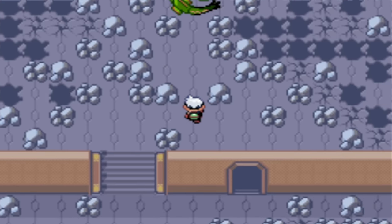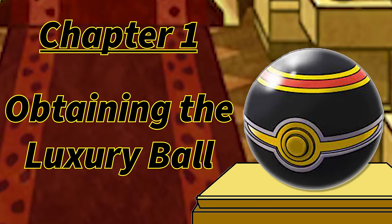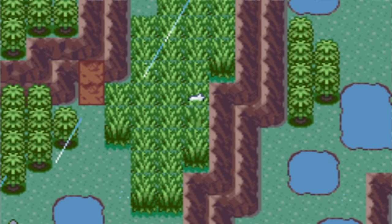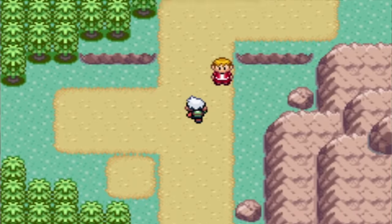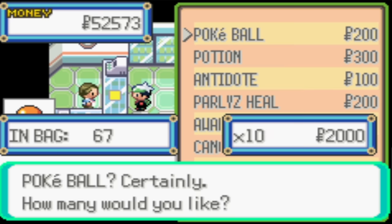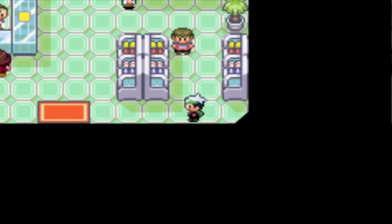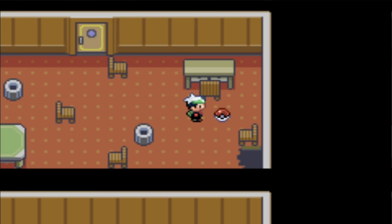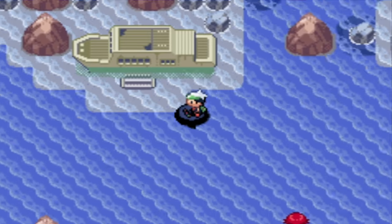In order to understand the extent of the Luxury Ball Challenge, let's start at the beginning. Generation 3 introduced many new Pokeballs, and all the new Pokeballs can be bought at certain shops around the Hoenn region — all except two: the Premier Ball and the Luxury Ball. The Premier Ball is given out if you buy ten regular Pokeballs at once, so it's easily obtainable in larger quantities. The Luxury Ball, on the other hand, has very few ways of being obtained in Generation 3, as it's not sold in any shops. You find one Luxury Ball on the ground of the abandoned ship, which is a location that is already a little off the regular beaten path of the game.